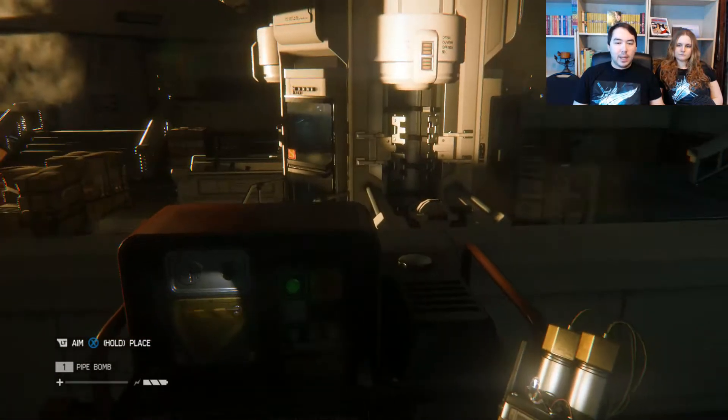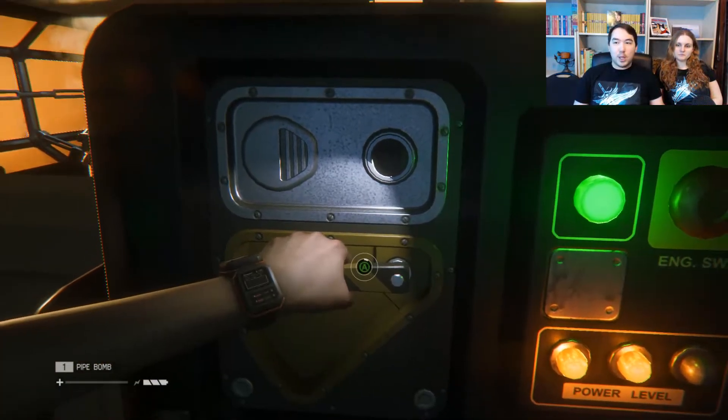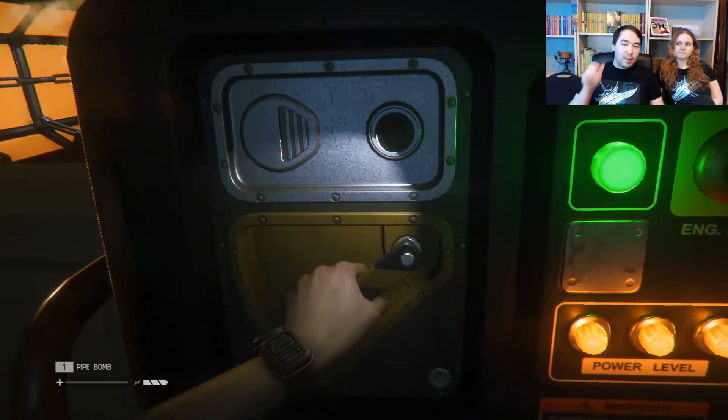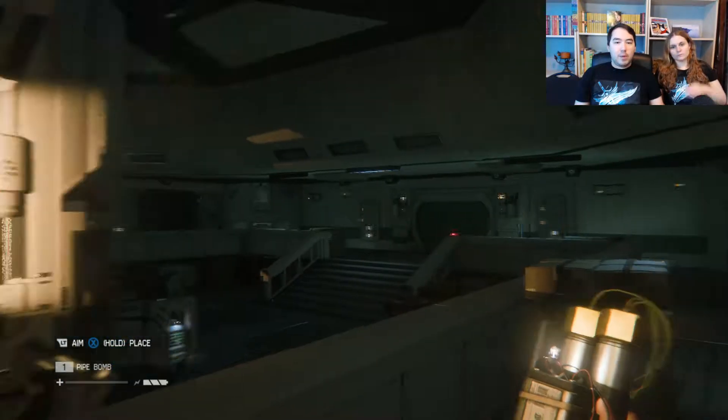We have a pipe bomb now — pipe bombs are good. And a Molotov, which is even better for the alien because the alien does not like fire. And we should be saved.